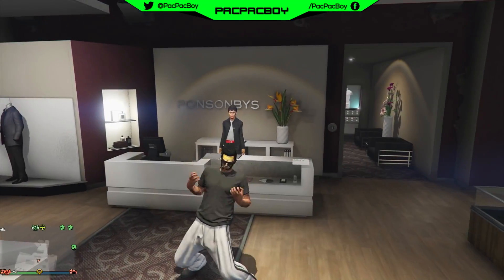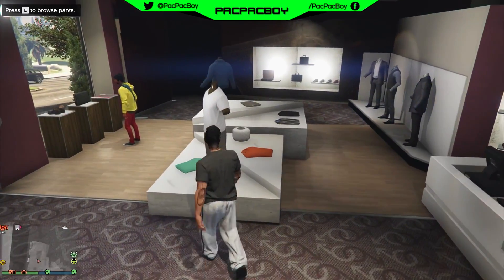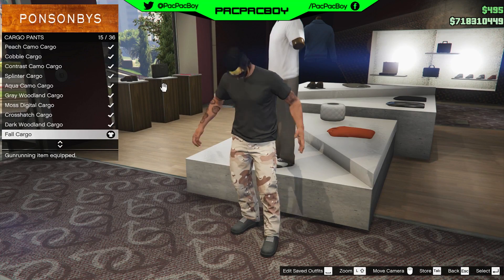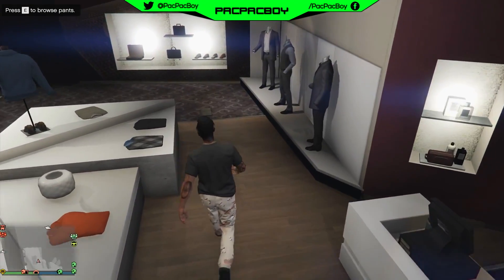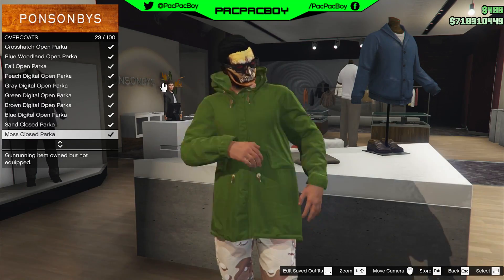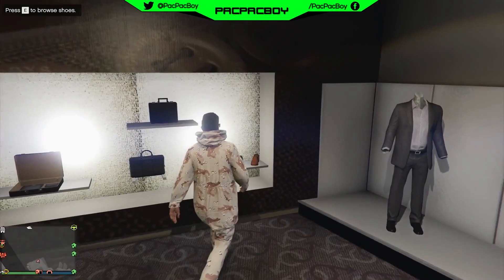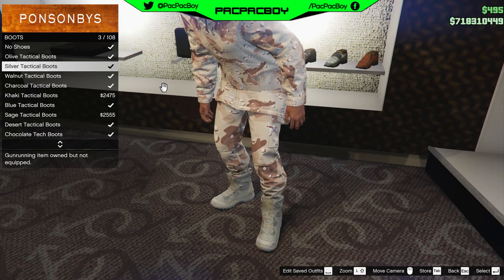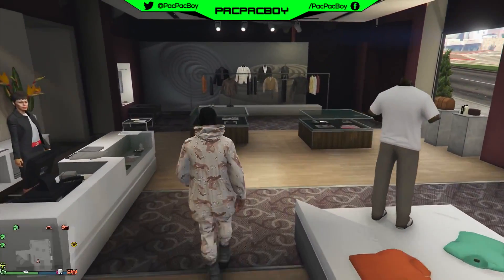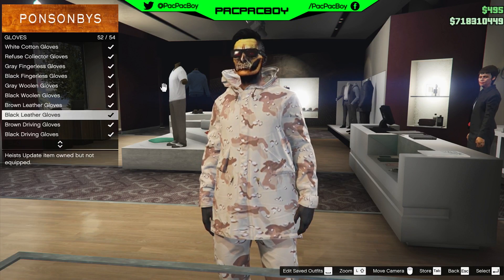For the first outfit, go to any clothing store. Go to Pants, then Cargo Pants, and buy fall cargo pants. Back out, go to Tops, then Overcoats, and buy fall overcoat. Back out, go to Shoes, then Boots, and buy the same boots as mine. Back out, go to Accessories, then Gloves, and buy black woolen gloves. Back out.